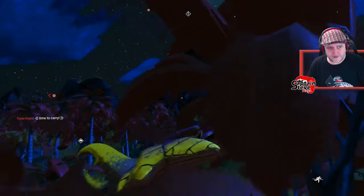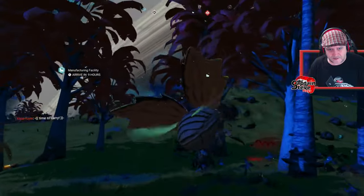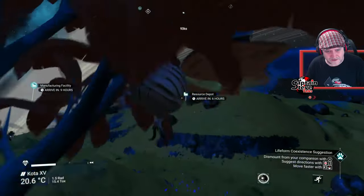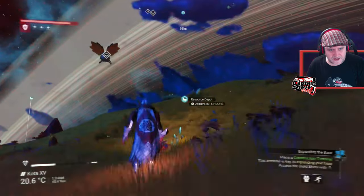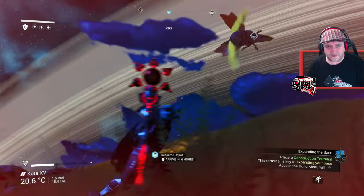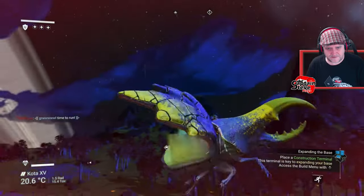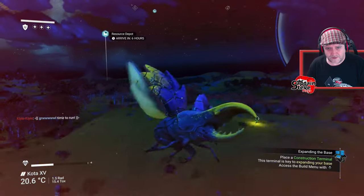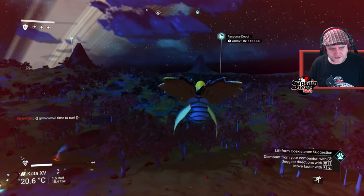We're looking for that building we had before. There's nine hours that way - how close is that one? Six hours. You know what? We're going to head to the resource depot instead. We've marked it. Oh no - I fell off my beetle. This is a sentinel infested hell hole. So I'm going to fly to the one that's actually six hours away, now that we've got it locked in. And I will see you if I come across anything interesting on the way there.